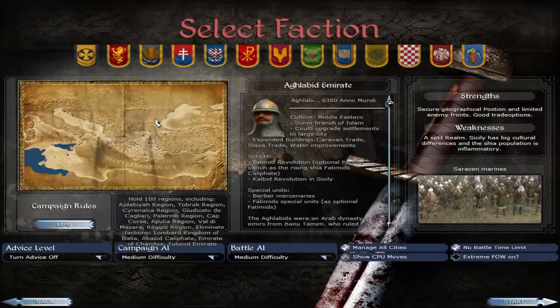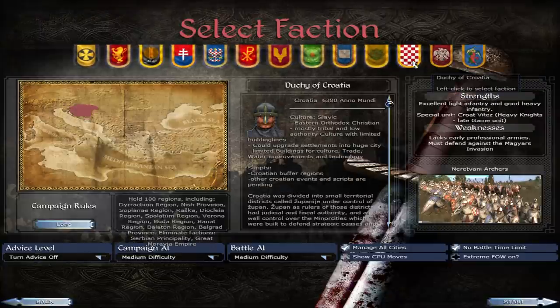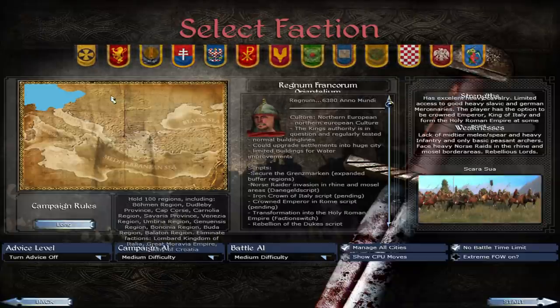You've got the Aghlabid Emirate that rules Tunisia and most of Sicily. You've got the Toulounid Emirate in Egypt, the Duchy of Croatia, the Hungarians — the Magyar Confederacy — and the Eastern Frankish Empire, which is another interesting faction. This mod starts in 872 and ends in 1071, right at the Battle of Manzikert. It's a really interesting period of time that Total War really hasn't covered that much, and this geographic region in that period hasn't been covered either.